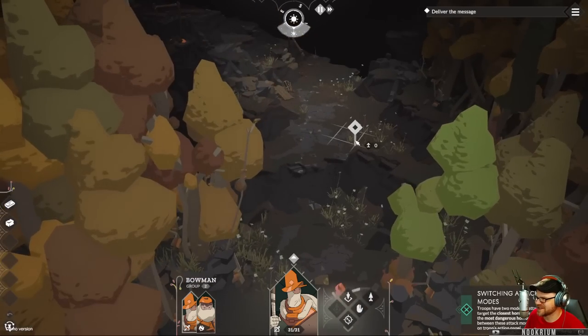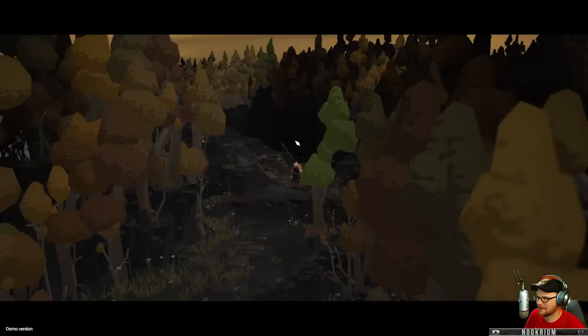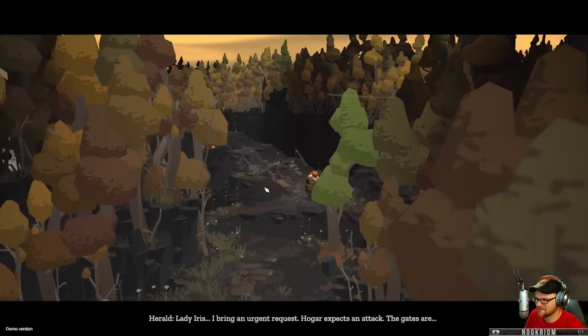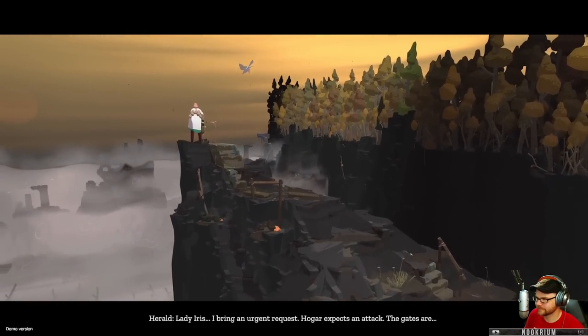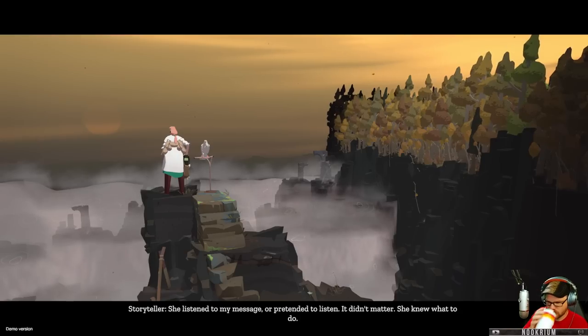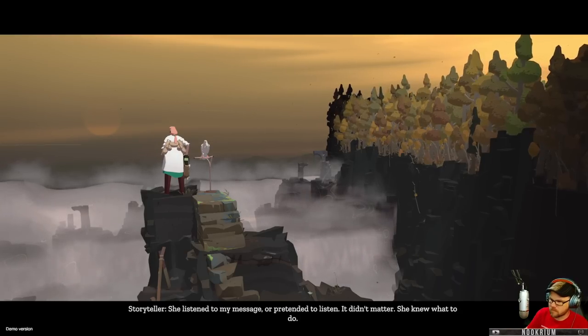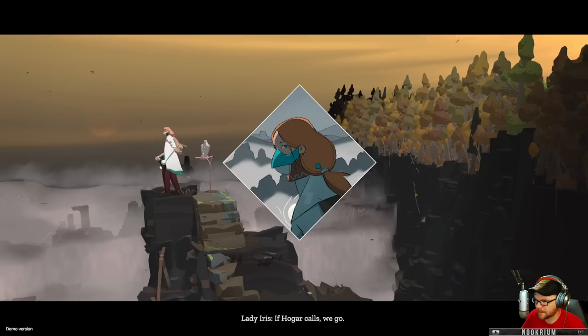Fortnite RTS! Lady Iris, I bring an urgent request. Ogar expects an attack. The gates are... She listened to my message, or pretended to listen. It didn't matter — she knew what to do. If Ogar calls, we go.